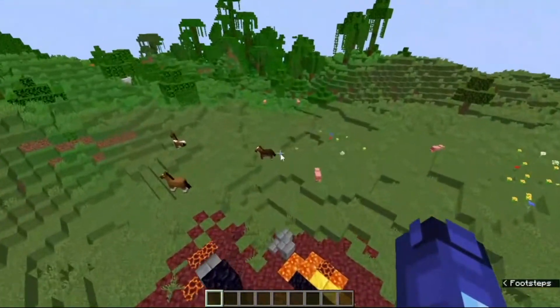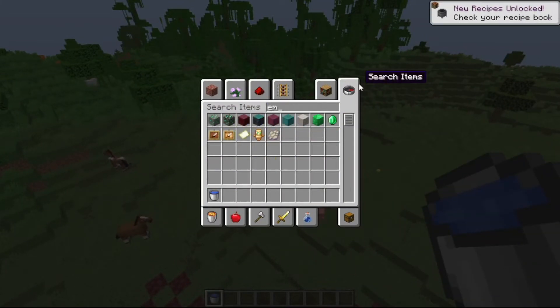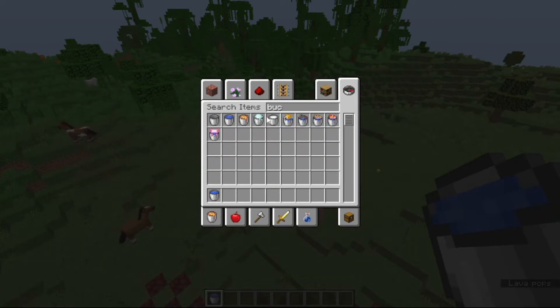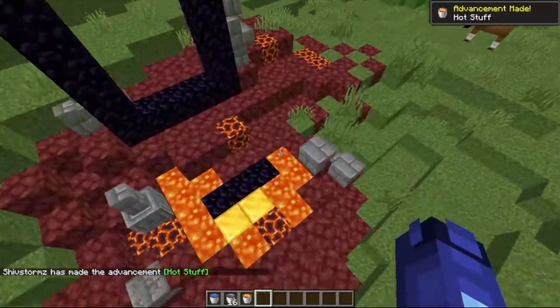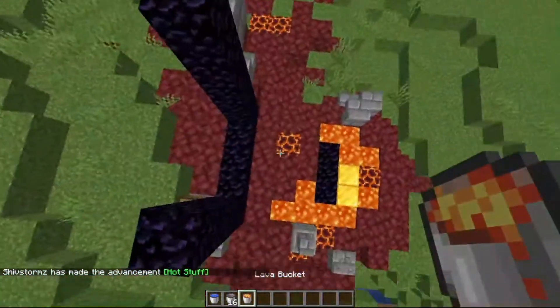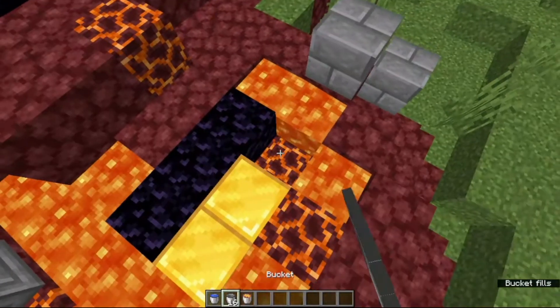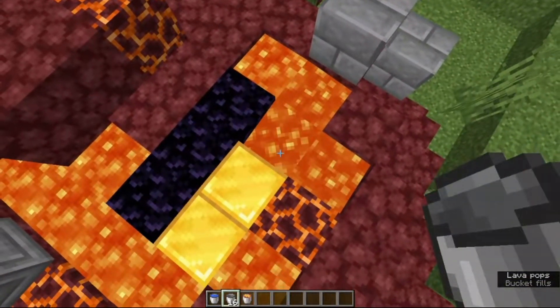You don't need diamonds. The only thing you need is a water bucket and an empty bucket. We just have a bucket. And a lava bucket. Lava might seem pretty rare, but next to this portal, as you can see right here, we have some lava. So we are going to collect the lava from right here — and as you can see, we grabbed it.